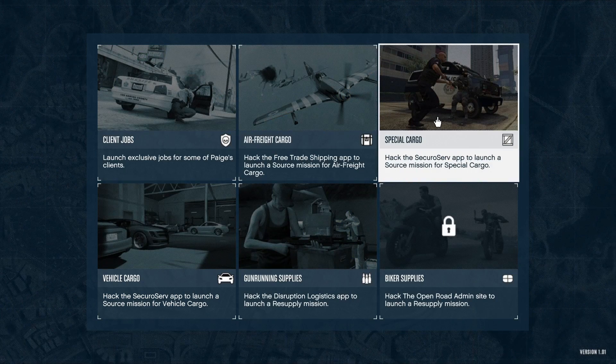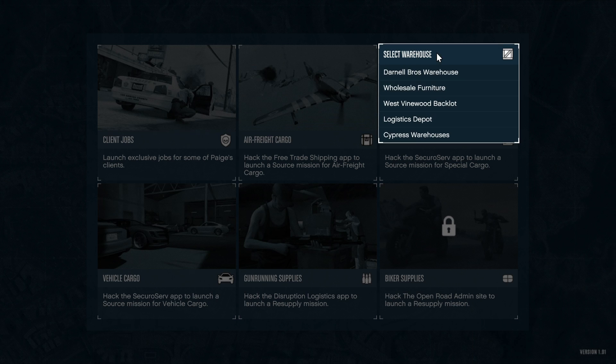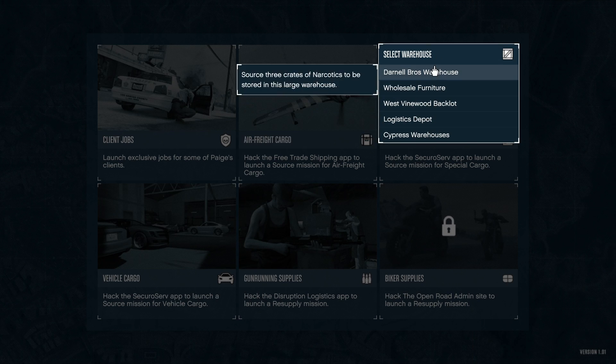If you have a large warehouse, maybe you have two of them that are far apart, you could also put your terabyte next to your high-end apartment. Have a Lester freemode job or an old-school heist set up in the heist room. You can teleport there, walk out, go into your terabyte on the ground floor, and run your crates that way as well.